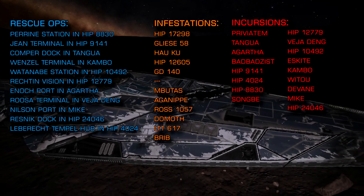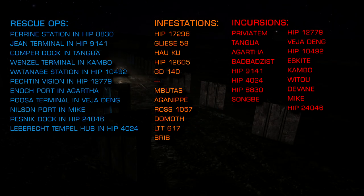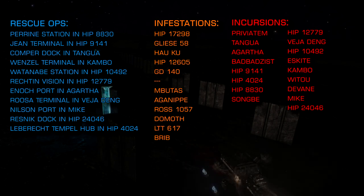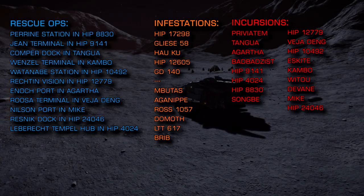For both the scouts and the death daisies, I'd recommend decontamination limpets are added to your standard arsenal, and you might want to think about taking shed loads of heat sinks as well. The Cone Sector critters will struggle to track you when you're cold. If you're looking to wing up with other commanders, there are links below to the AXI, the Hive, the Hand, and the Squadrons of Humanity.